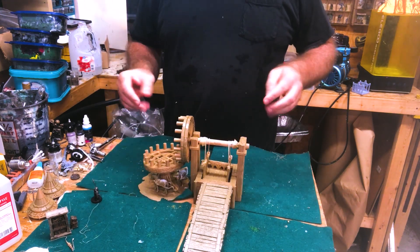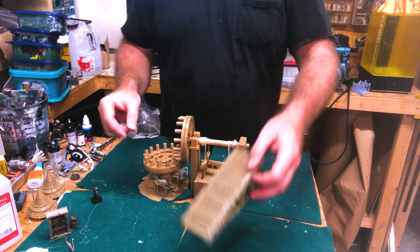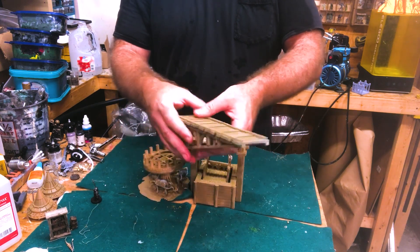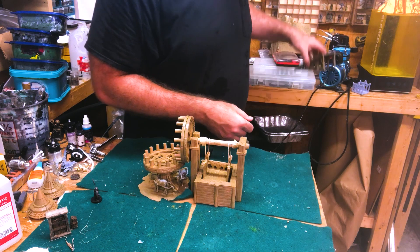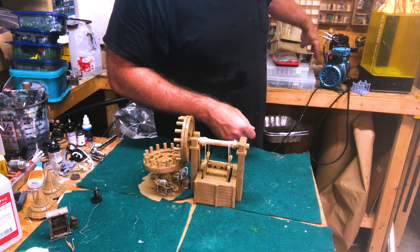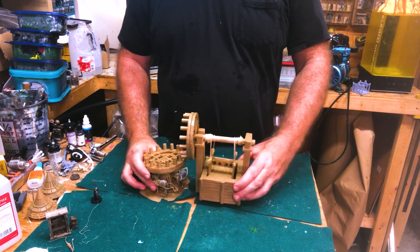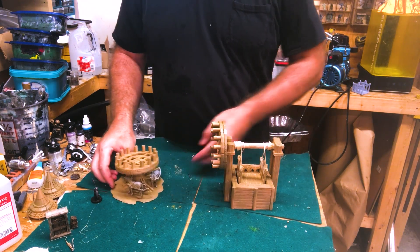The last thing I'm going to show you today is our mining elevator. The ramp is from our large scaffolding set — I'll be including this, but if you want more scaffolding you'll have to buy the kit from our back catalog. The mine elevator itself is divided into two parts: you have the horse mill on one side and the elevator car on the other.